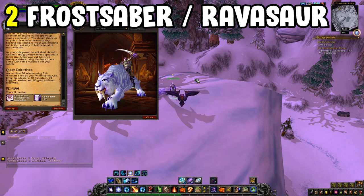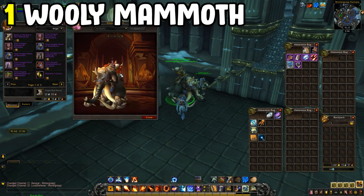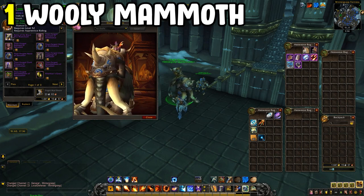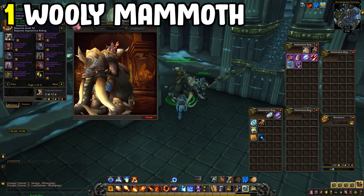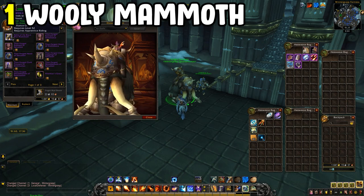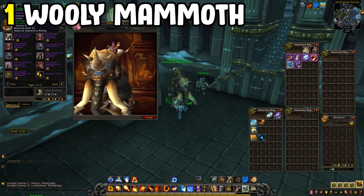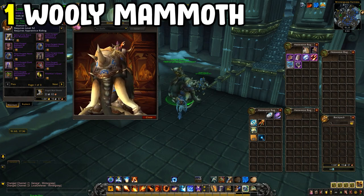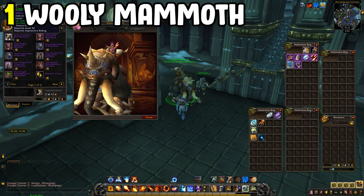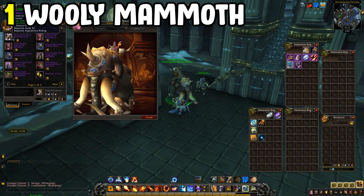Next is the Woolly Mammoth from Wintergrasp, which costs a few Marks of Honour. If you've been farming Black War mounts and have some left over, head to Wintergrasp. If your faction controls Wintergrasp, you can buy the Woolly Mammoth straight from the vendor — it's basically the Tundra Woolly Mammoth without the vendors, and it looks pretty cool.